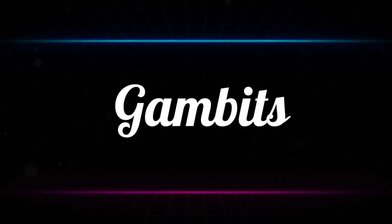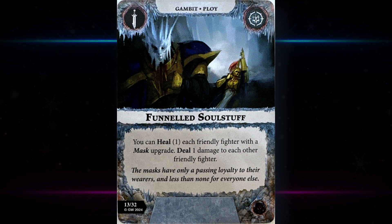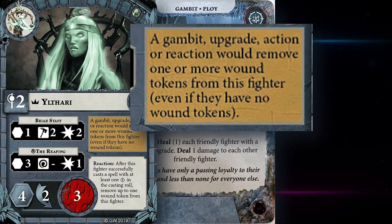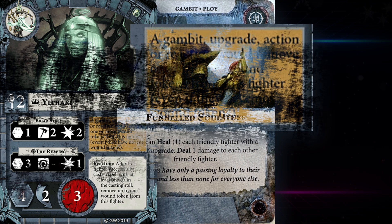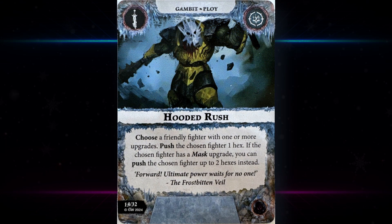Let's go over the gambits. First up we have Funneled Soul — heal one each friendly fighter with a mask upgrade, deal one damage to each other friendly fighter. It's a bit rough that you trade heal for damage. I've never really been impressed with heal, especially not heal one. If you're playing an elite warband where everyone has a mask upgrade it's fine, but if you're playing a horde warband where a lot of fighters have mask upgrades you don't really need it because your fighters will be one-shotted anyway.